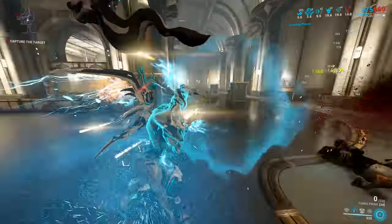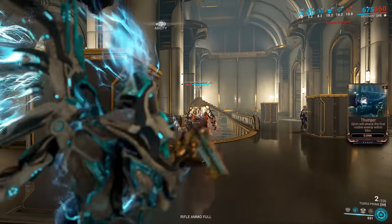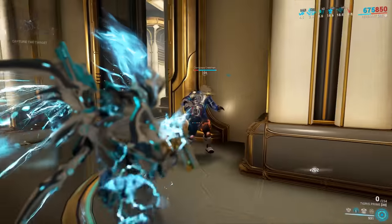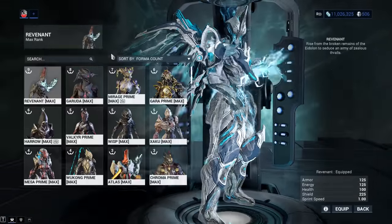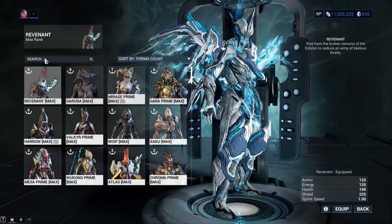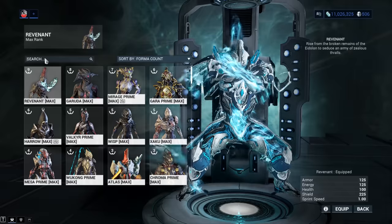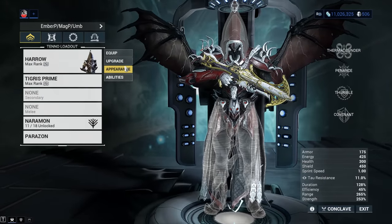You can push the weapon even further with Warframe buffs. Let's head back to the Simulacrum. You could pick up Mirage Prime for the most powerful buffs, but for those who want to see this thing crit, let's take Harrow. He gives a huge amount of crit — 50% on body shots, 200% on headshots.